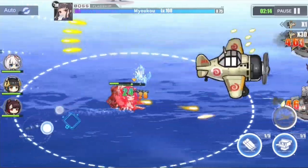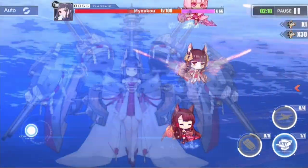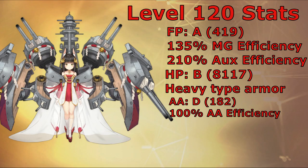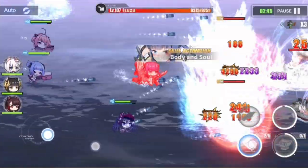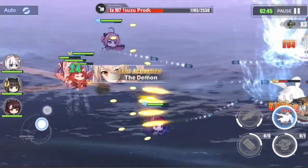Nagato's stats are not really anything special when you compare her to other SR battleships. She gets an A for firepower, a B for hit points, a D for anti-air, and a D for speed. These stats might not look as great as other SR battleships above her, but looks can be deceiving, because what Nagato lacks in stats compared to her counterparts she makes up with her skills.